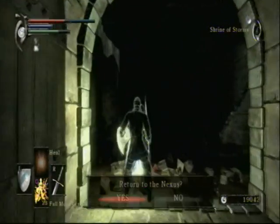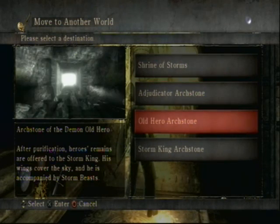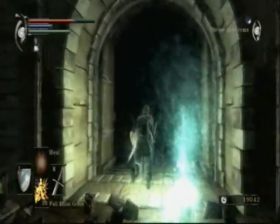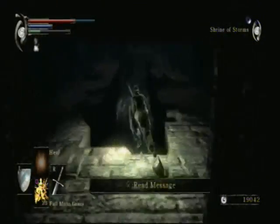Let's return to the Nexus. I'm hoping this is the correct way in which to show off the world tendency stuff. We went from pure black, and hopefully we'll be going up to pure white. I think all that we have offered to us in the pure black world is just the black phantom named NPC and the primeval demon. You get special weapons in the pure white world, so pretty much most of the worthwhile stuff is in the pure white world tendency areas.